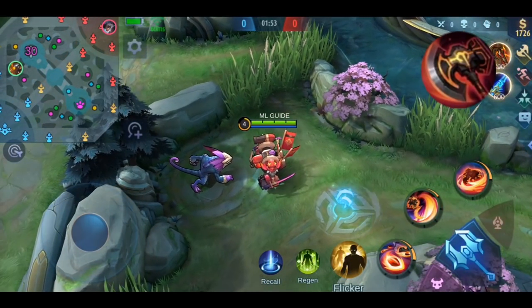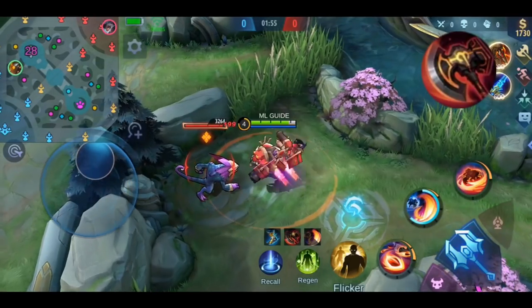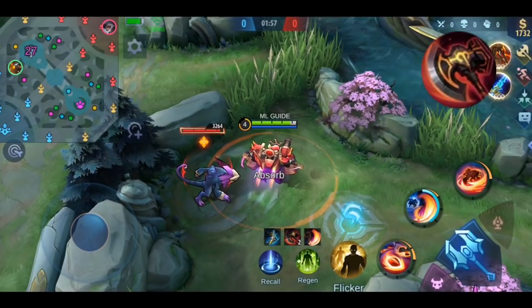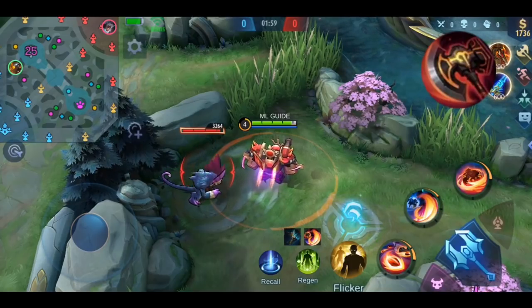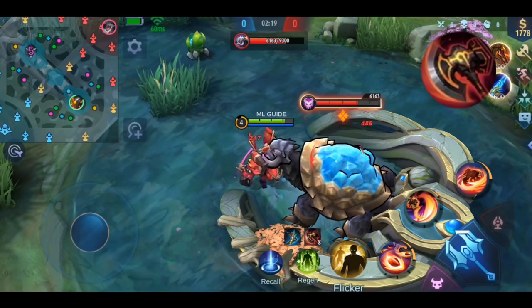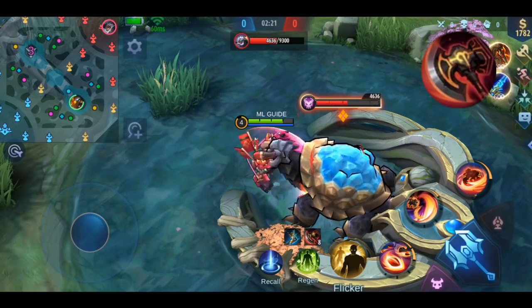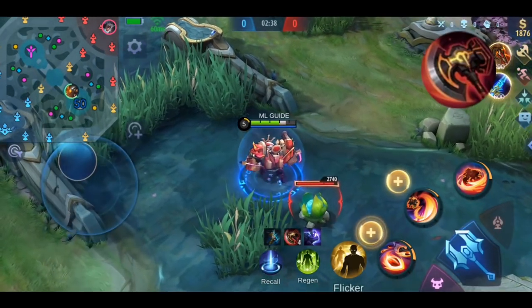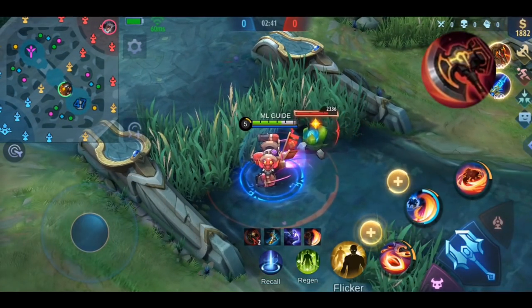I'm using Jawhead for the demonstration. When I deal damage to any unit, you can see with this little icon that I receive stacks. If you're not dealing any damage for 3 seconds, the effect is over. So if I deal continuous damage, I can keep my stacks up for a long time. This effect also has no cooldown, so directly after my stacks are gone I can start to receive new stacks immediately.